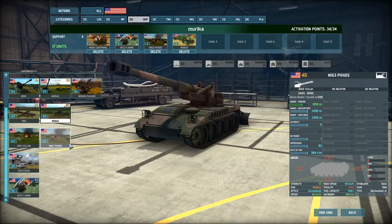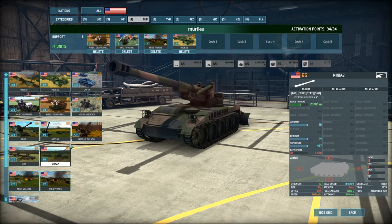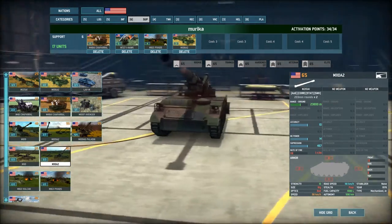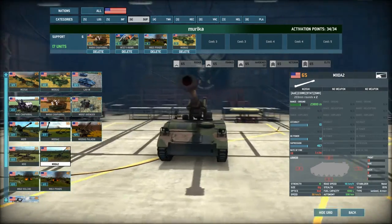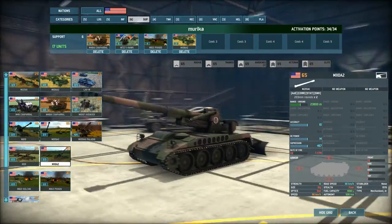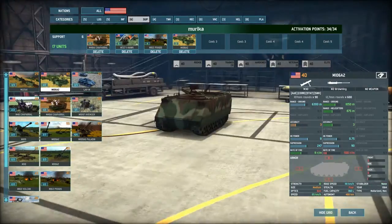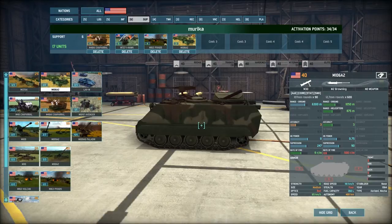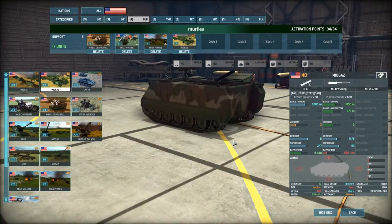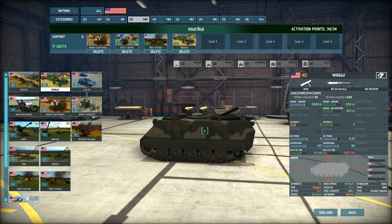For artillery, there are roughly four main types with different roles, and you normally can't fit all of them in a deck because of point costs. Mortars are short-range, carry lots of rounds, are mobile, and are good almost exclusively against infantry — clearing forests and buildings, providing close fire support, and dropping smoke. They do basically nothing against tanks or armored vehicles.